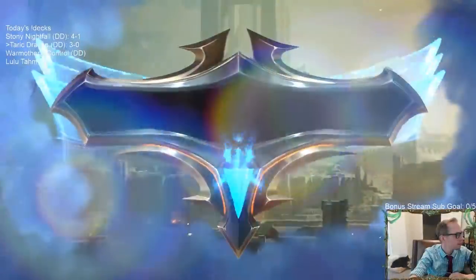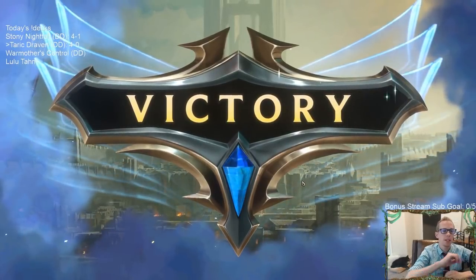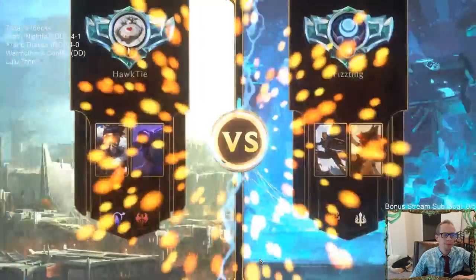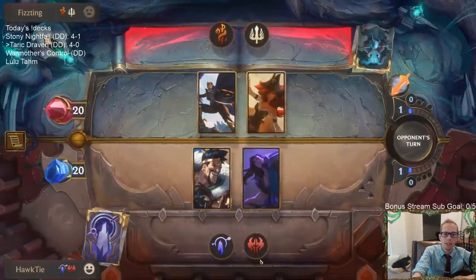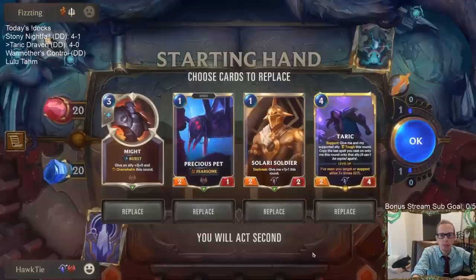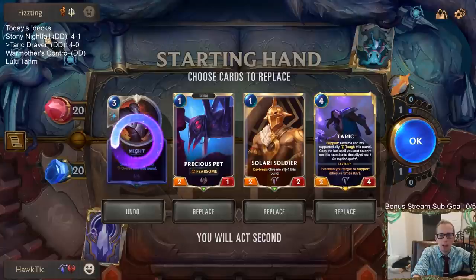These gems aren't just for show! Blessing of Targon back to back against Scouts. Third time against Scouts — we got the upper hand the first two but still not sure this is a matchup I love. We had the attack token turn one, turn three, turn five — that's big, having the attack token against Scouts. Might goes well with Taric when attacking.